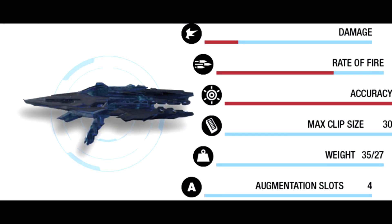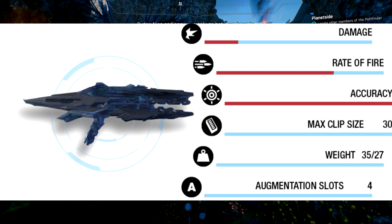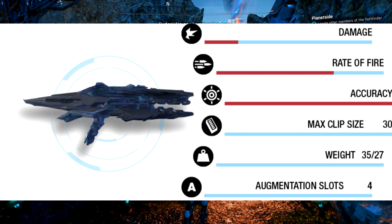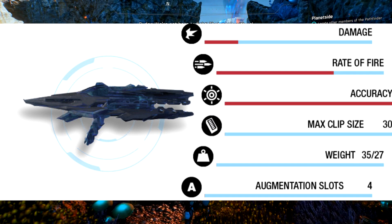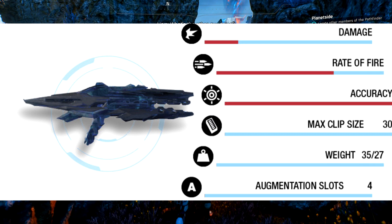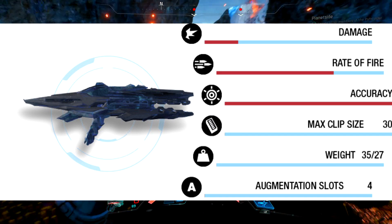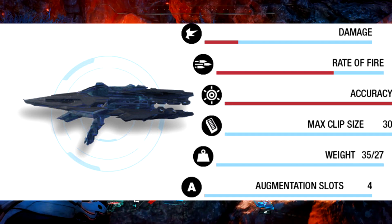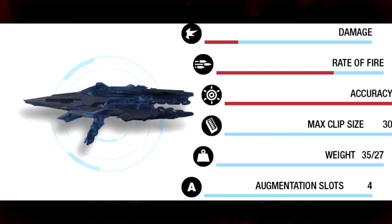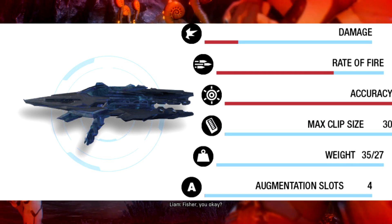Moving on to the sixth weapon — the PAW. This is a remnant assault rifle with 100% accuracy wherever you're shooting because it fires a continuous particle beam. As long as you're pointing at the opponent it will hit 100% of the time. The damage isn't extremely high but the fire rate is rapid, supplying a lot of damage in a short space of time. Its clip size is 30 with 4 augmentation slots. Blueprint cost is 125.